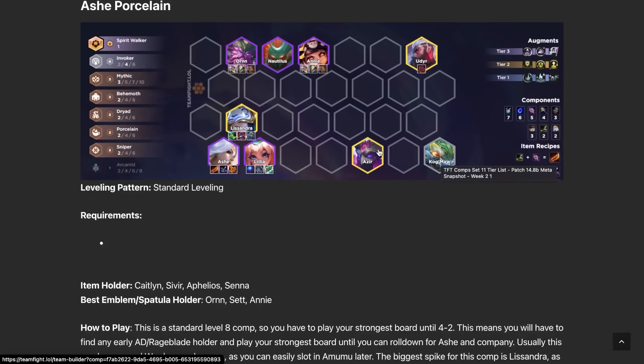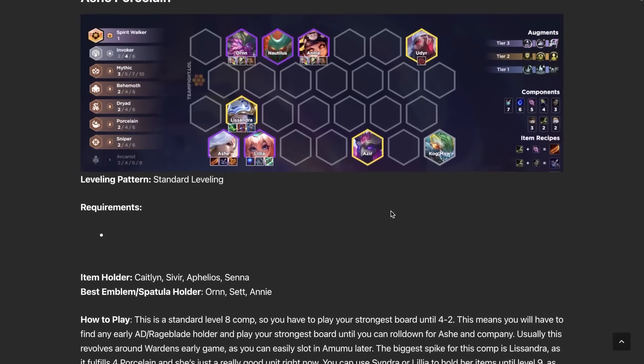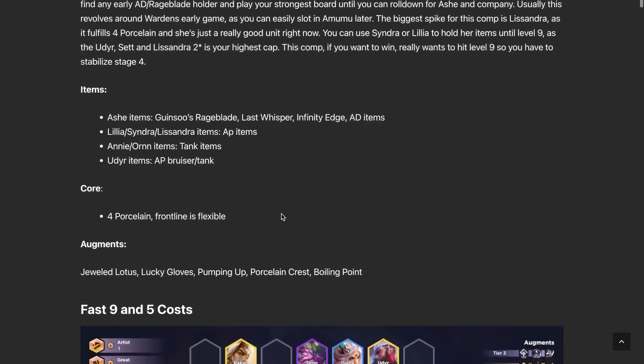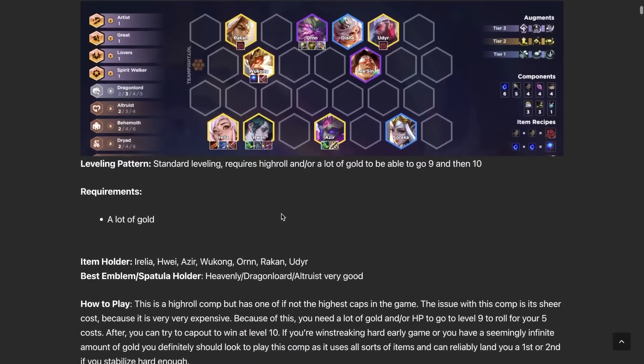This build plays more around the Invokers and is the more optimized Ash comp. The mana really helps everyone cast more, Invokers are solid units on their own, and you get free synergies through Kog'Maw, which is a three-trait unit that buffs many random units on your team. For items: Ash definitely wants a Rageblade; Lillia wants a mana item like Blue Buff or Spear of Shojin. After that it's flexible — any AP on Lillia, any AD/AS on Ash, tank items in the front line. Always put items on whoever is two-starred.